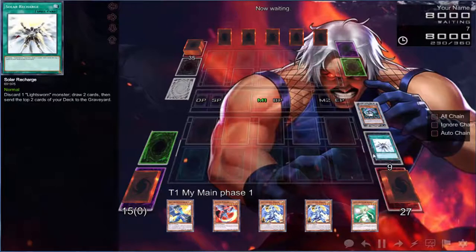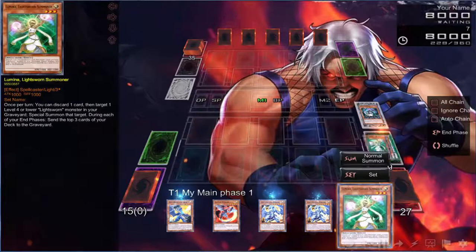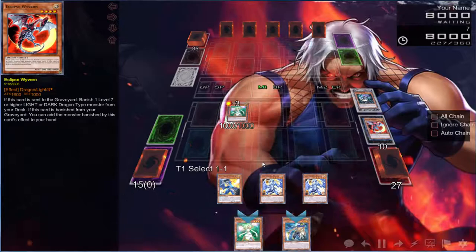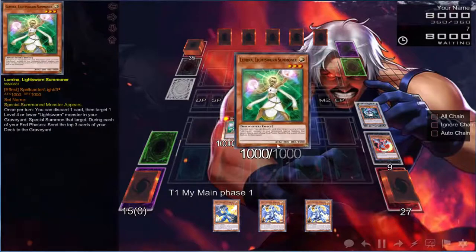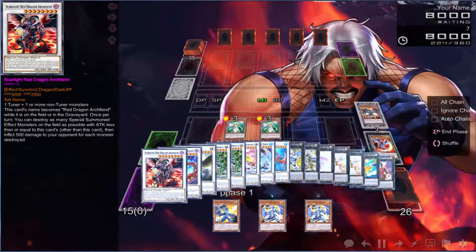We've just opened up just the nuts. What we can do is normal summon this, activate discarding the Eclipse Wyvern to special summon Lumina — because why not? That triggers, and we can go ahead and banish the Red-Eyes from our deck.